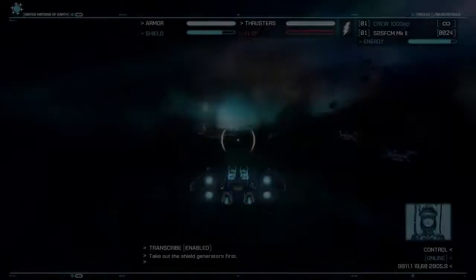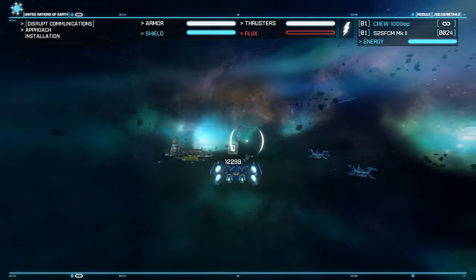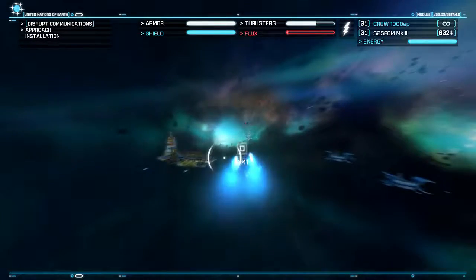Take out the shield generators first. Ok, will do, Control. Copy that. Ok, first experience — let's get there as quickly as we can, ignoring that ship there.